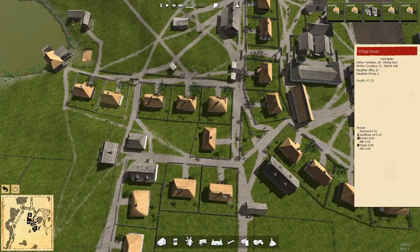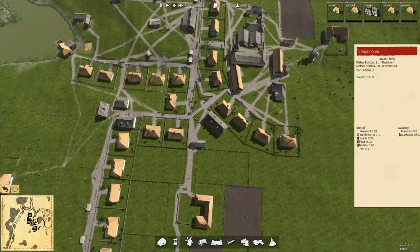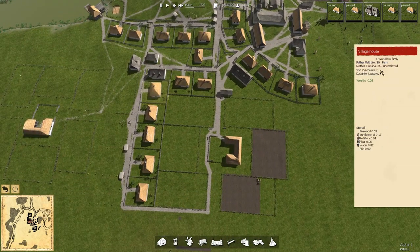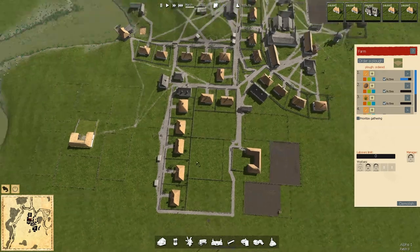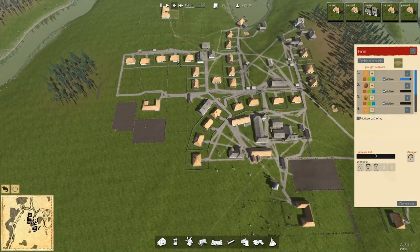Just scrolling through here — 54, 63. I have an unemployed. We're still going up though. Over here we're going negative and we still have jobs available. So really nothing I can do about that. These two houses are doomed.